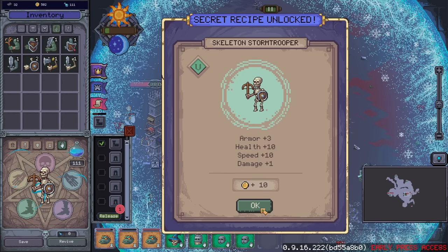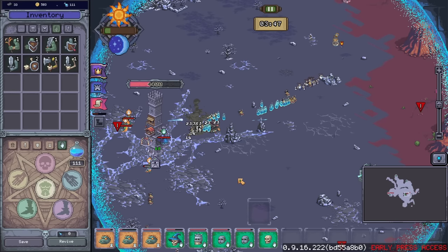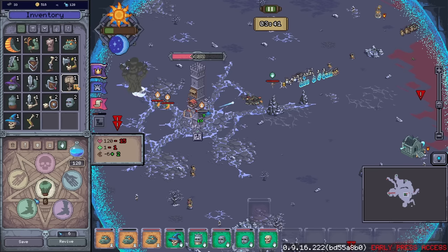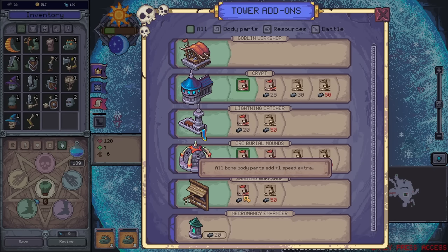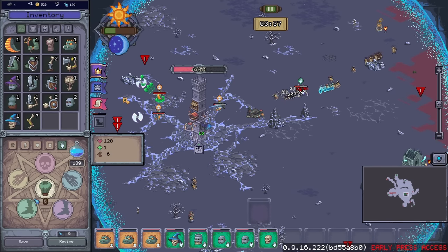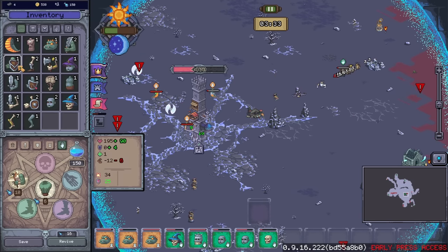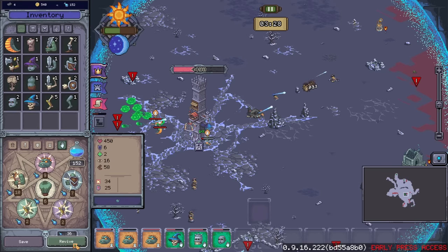Skeleton stormtrooper — I'll probably just have an army of lizards. What else do we get? All bone body parts get even more speed — sure. I think we need that more than anything else right now.